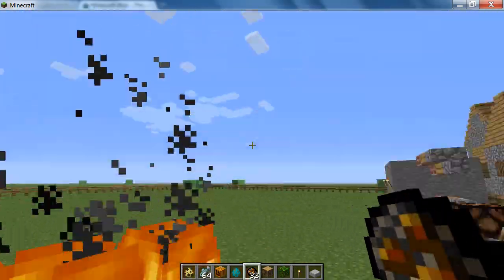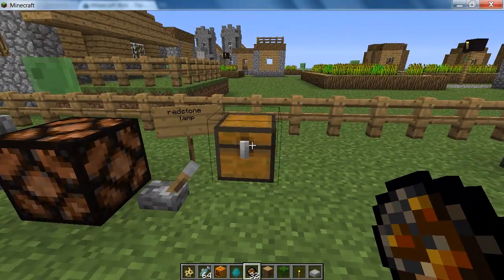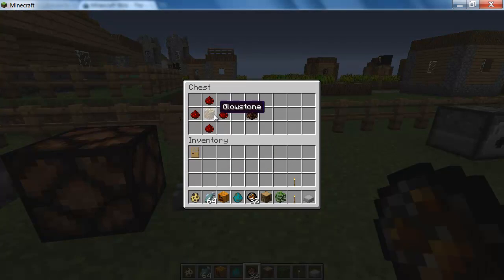It just fires in any given direction and will burn anything. Another cool feature from 1.2 is this redstone lamp. It's crafted using a glowstone block in the centre and 4 redstone dust all around the outside, and that gives you the redstone lamp.